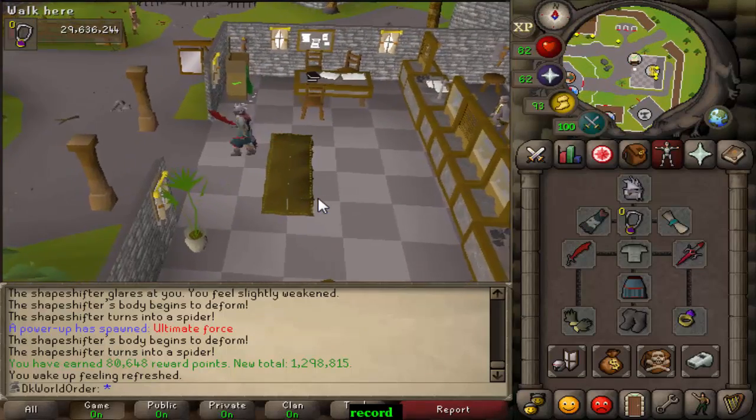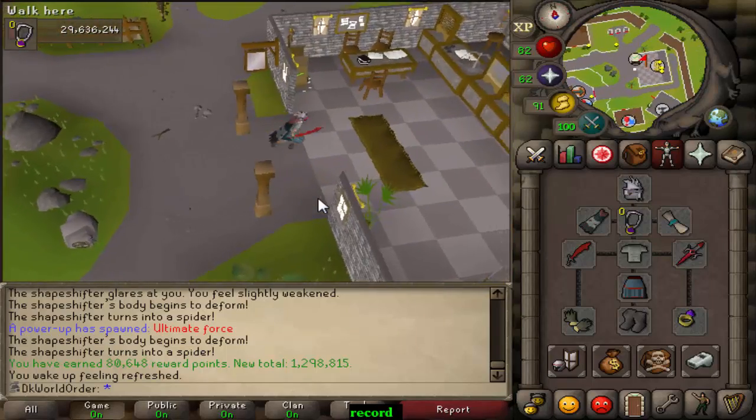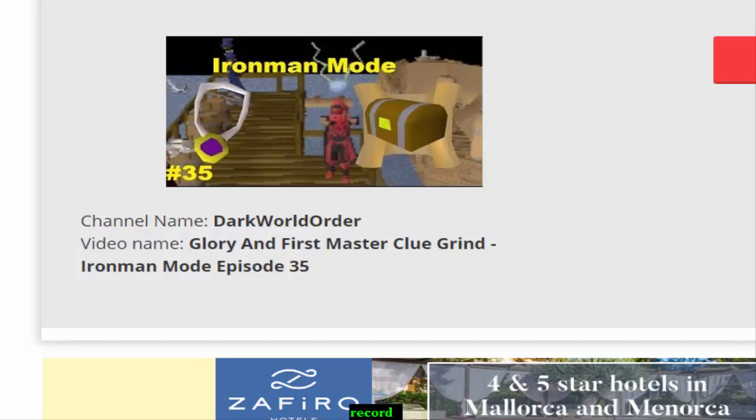That is the end of the video. Before we end it off we have the giveaway — let's see who the lucky bond winners are. First I'd like to pick my manual winner — the one I picked myself — and it's going to go to Biggie, in-game name Goblin. No idea why everyone was commenting that, but I found it funny. This guy has also been supporting me for a very long time so I want to give the bond to him.